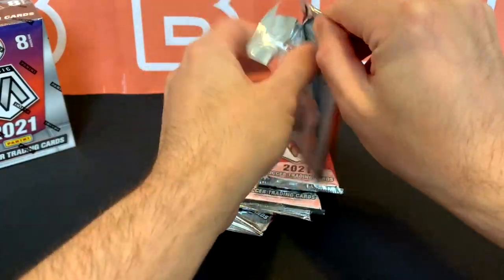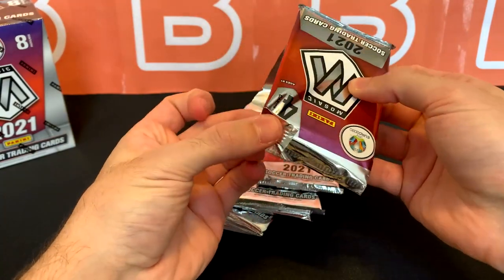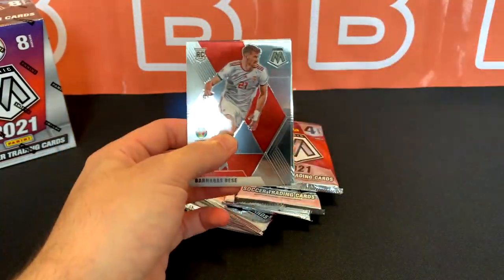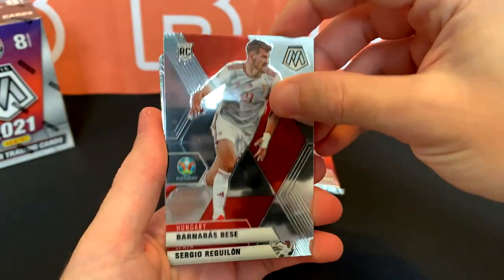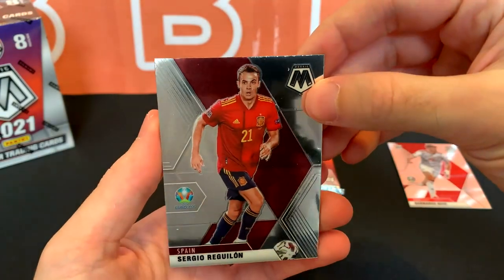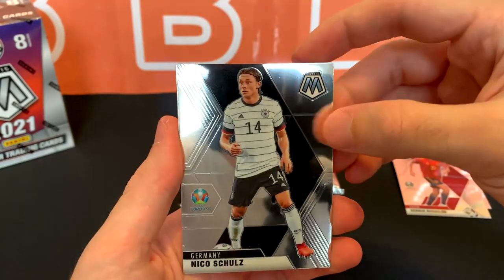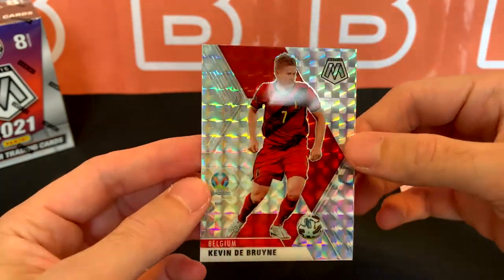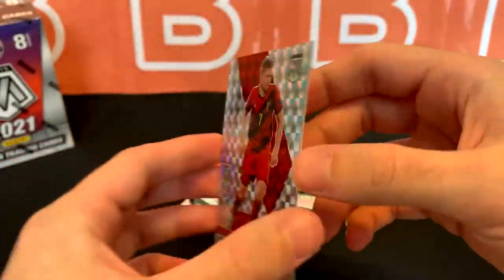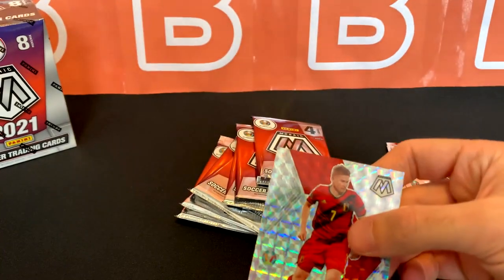Pack number one. Starting off with a Barnabas Beze. I'm trying another new setup — this one is much lower to the camera, much closer. Got a Kevin De Bruyne. I almost didn't recognize him, looks like a different player there. But Kevin De Bruyne right off the bat.